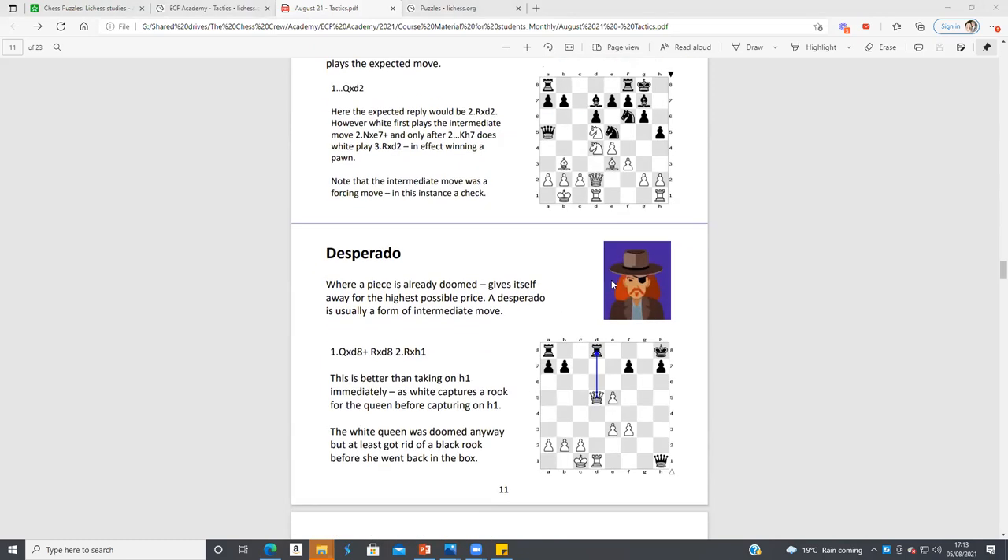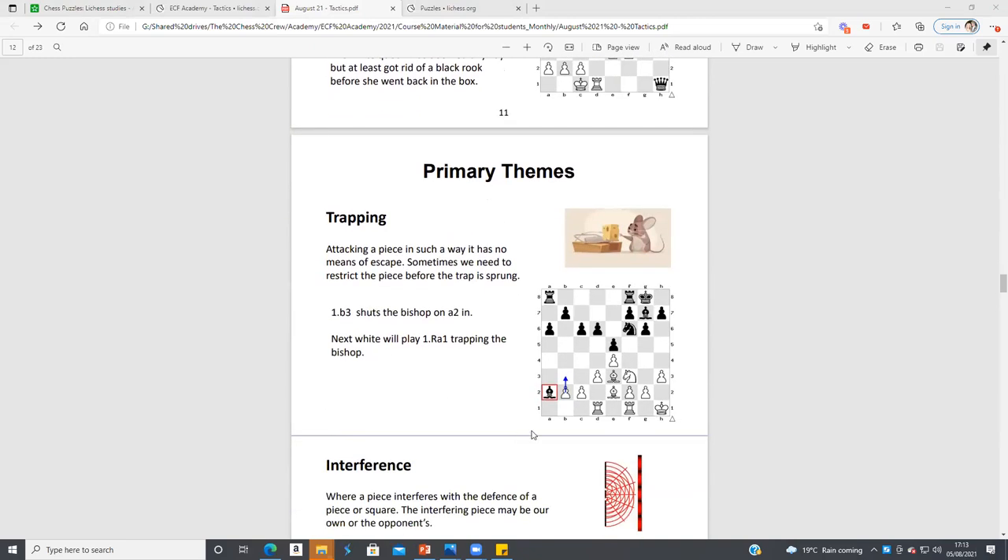There's the desperado — in this position, if White just took the Queen, White would be material down. So you need to take the rook first before taking your opponent's Queen. Then there's trapping pieces — probably the most common type of trap where you go b3 and the bishop gets trapped. You've obviously got to calculate if Black can escape with a5 — that doesn't work here because of Rook a1.